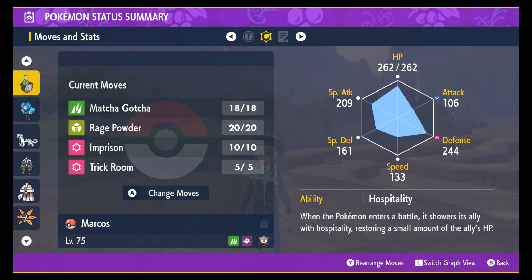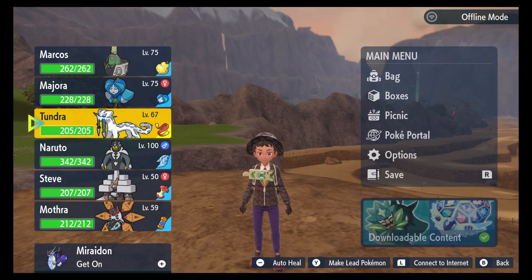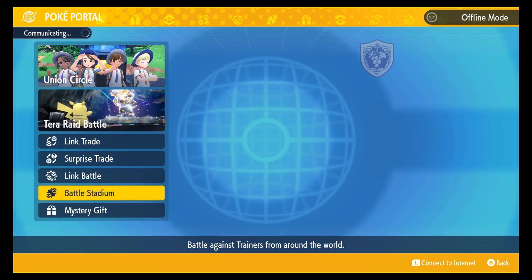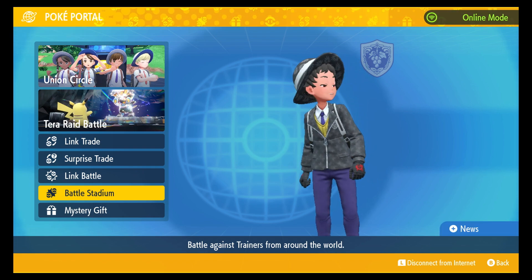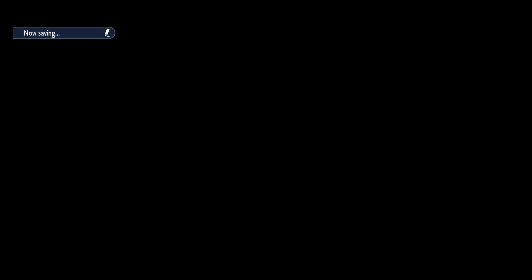I'll keep the Imprisoned Trick Room stuff just so I don't get Trick Roomed out of my mind. It'll honestly be fairly decent to be able to do that. I just wanted to make a video climbing up to Master Ball with a fun team and having a good time with it.